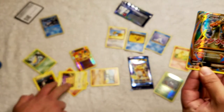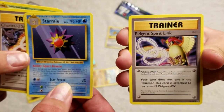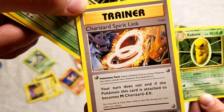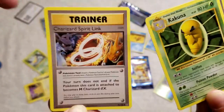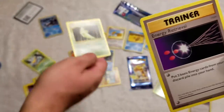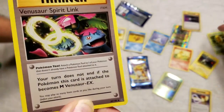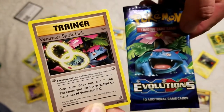And then I got a Pidgeot Spirit Link. Oh wow, look at that — I just got the Charizard Spirit Link! I got a Kakuna to go with your Weedle. I got a Metapod and an Energy Retrieval. And I just got a Venusaur Spirit Link to go with your Venusaur pack — check that out!